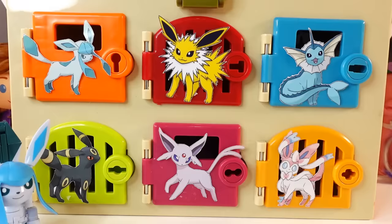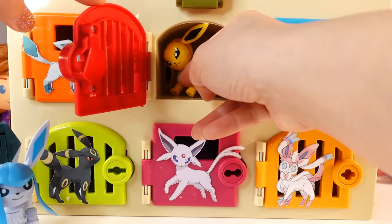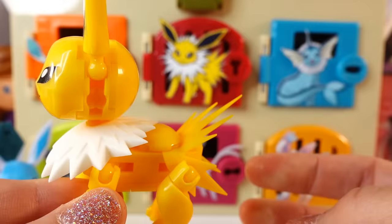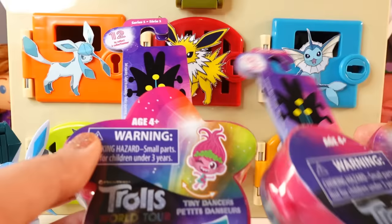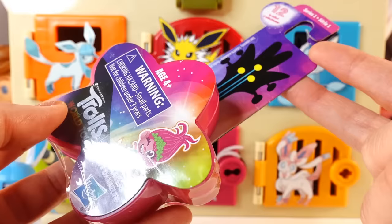Let's go with the red door with Jolteon on it. Do you see Pikachu? Nope. This is Jolteon. Look at this - he has long ears, these little frills around his neck, and a very cool sparky tail. And here's our surprise. We got two of these Trolls World Tour Tiny Dancers. These are so cute - they look like little guitars. This one is a flower and the second one is a heart.